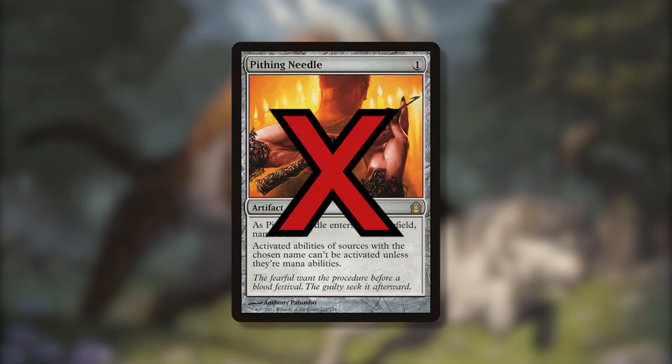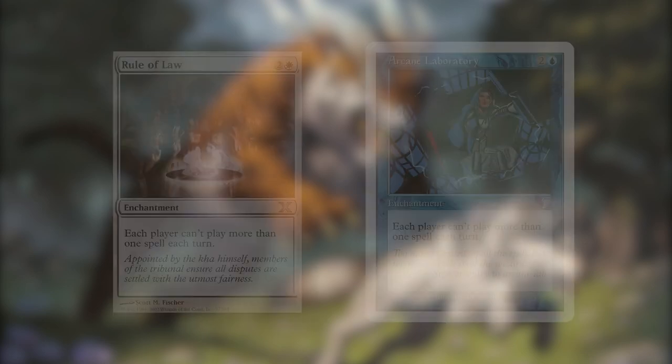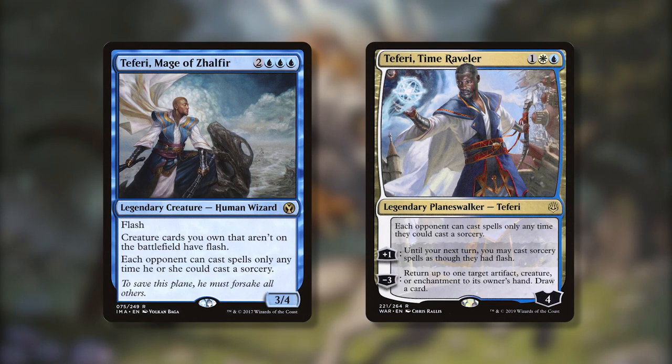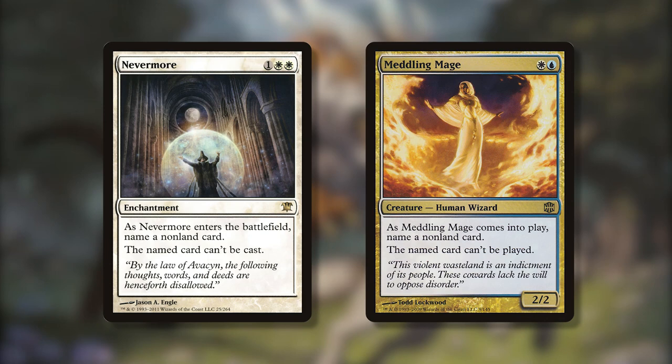Pithing Needle, however, won't work here. Effects that prevent people from casting more than one spell per turn will also stop this combo. Teferi, Mage of Zhalfir, and Teferi, Time Raveler prevent players from casting spells if the stack isn't empty. These effects prevent you from casting anything off of Cascade — they won't stop Squee, but they will stop the First Sliver from digging for a win condition. Some cards prevent people from casting spells with a chosen name. If you name Squee or the First Sliver with Nevermore or Meddling Mage, the combo won't get off the ground.